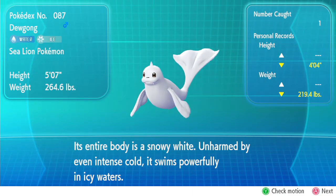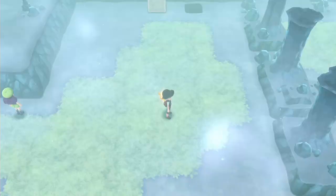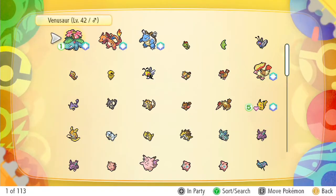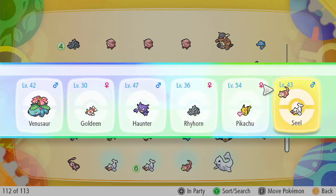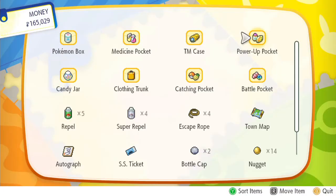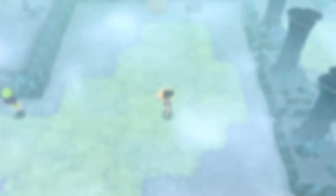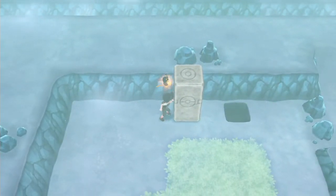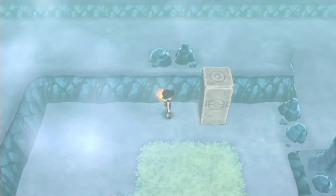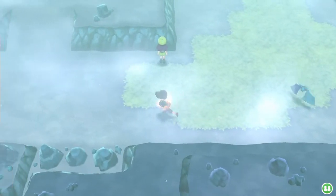So here's our Dewgong — the entire body is a snowy white, unharmed by even intense cold, and it swims powerfully in icy waters. That's important because there's some icy waters nearby. With that settled, we can go ahead and add Slowpoke to the party as opposed to that Seel. Let's go ahead and push this into the hole — that may be important in the near future, or it might not be.